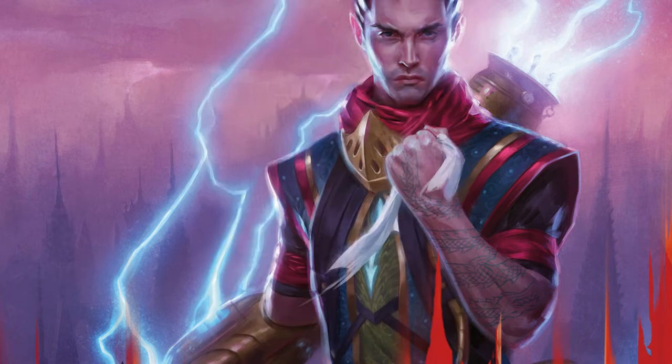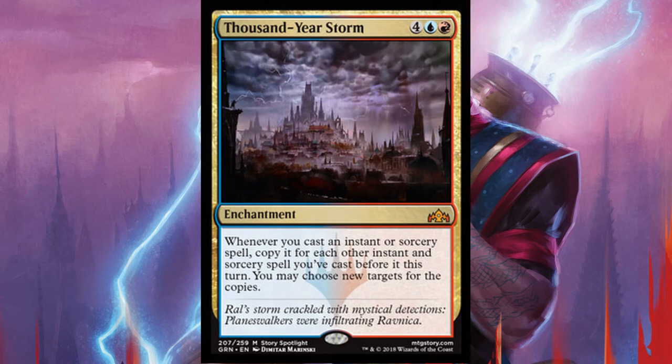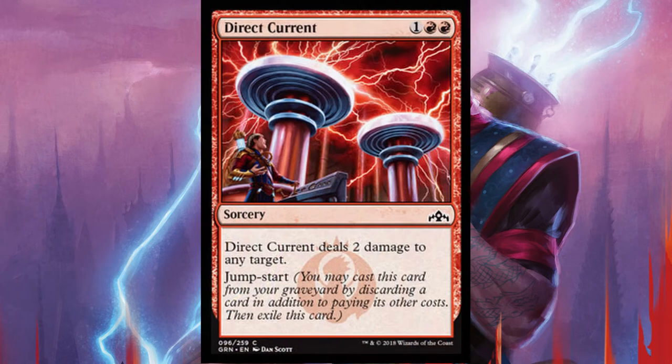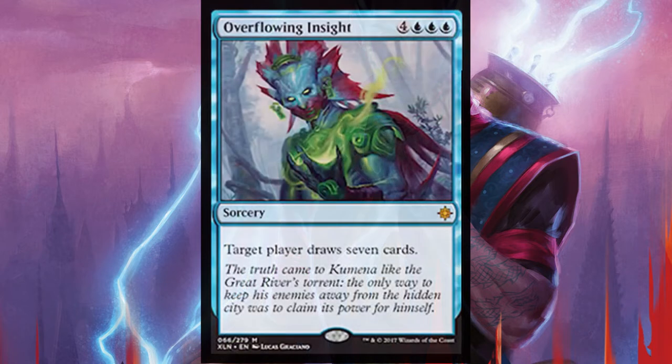One of the other cards you're digging for is Thousand Year Storm. This enchantment costs 1 red, 1 blue, and 4. It creates a repeat effect for every instant and sorcery cast before it — whenever you cast an instant or sorcery spell, copy it for each other instant or sorcery spell you've cast before it this turn, and you may choose new targets for the copies. This turns a small spell into a lethal TKO. For example, this deck plays 4 copies of Direct Current, a sorcery for 2 red and 1 that deals 2 damage to any target — it has Jump Start as well. Casting it after 3 or 4 instants or sorceries can pile up the damage in a heartbeat. You could also turn the tables with an Overflowing Insight aimed at your opponent and mill them out in one fell swoop.